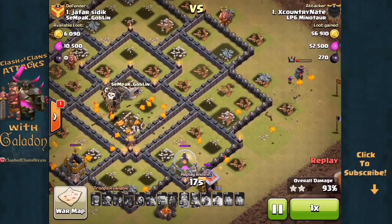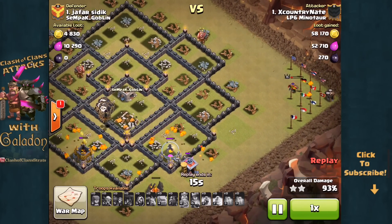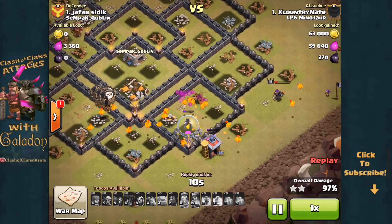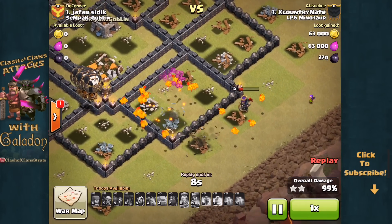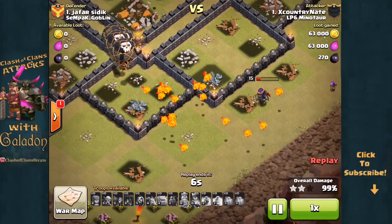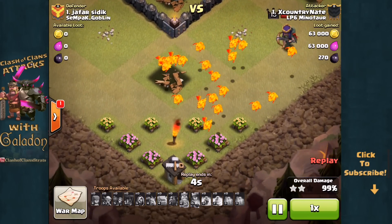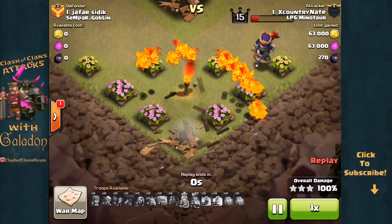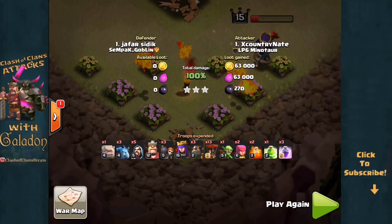The Balloons and Lava Pups clear out the core. That is a pretty heroic Archer Queen — she made up for the early funneling mistake. Nate's level 15 Archer Queen is going to help clean up the last structures and wrap up a solid three-star win despite the fringe tricky Builder's Huts. Plenty of time, plenty of units — and that's going to wrap up another three-star for LP6 Minotaur.